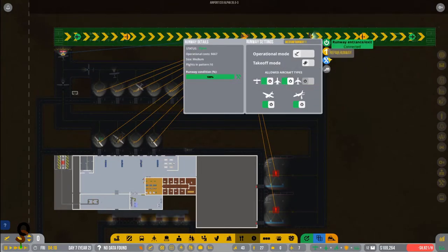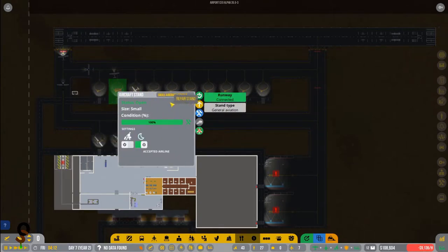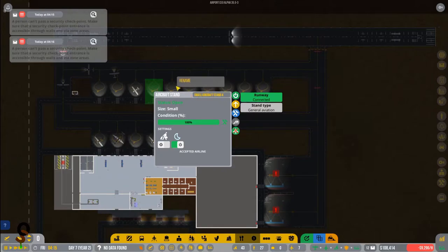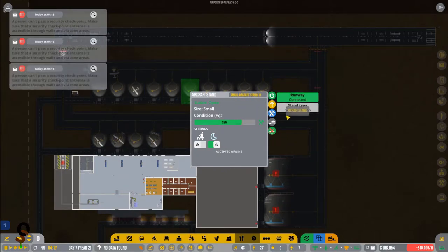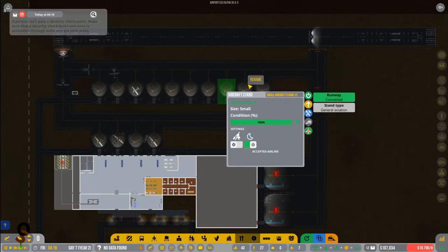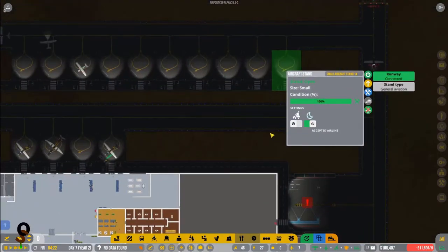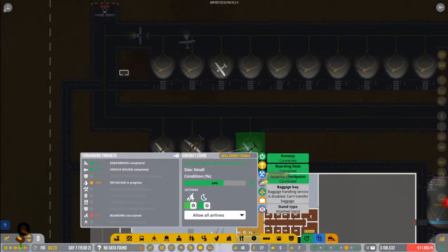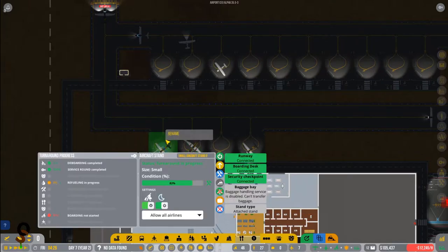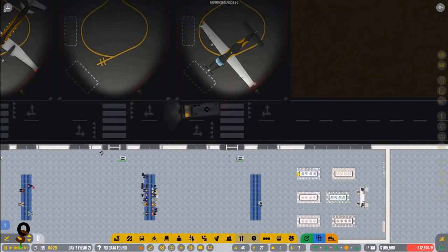Let's repair our runway and all of our aircraft stands. These are only around 70 to 80 percent which is fine, but I'm just gonna go ahead and repair them because we're here doing it and it's just one less thing I need to worry about while we're doing this episode.